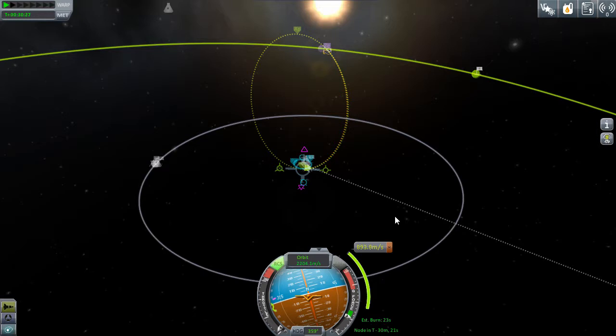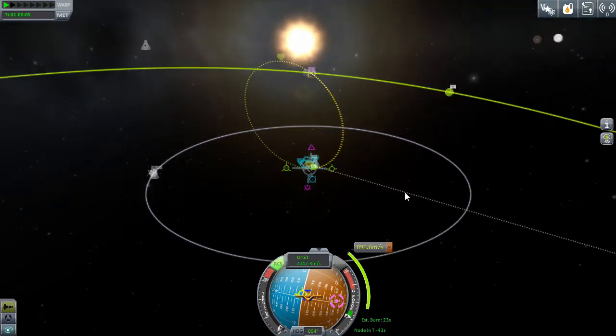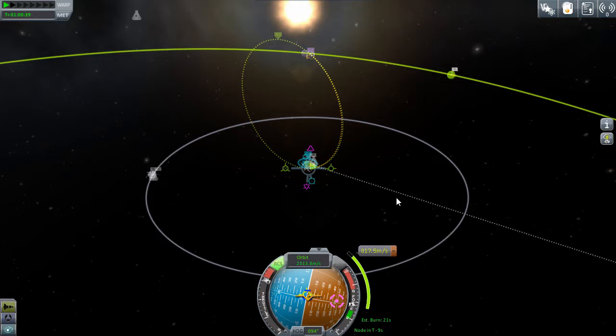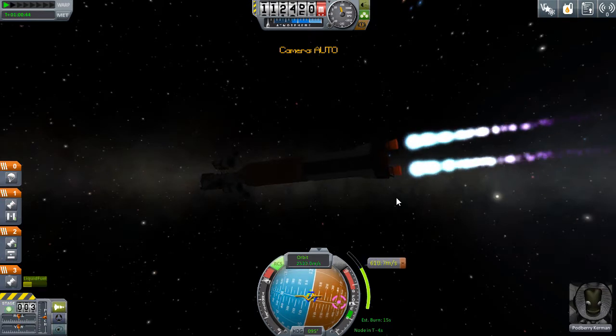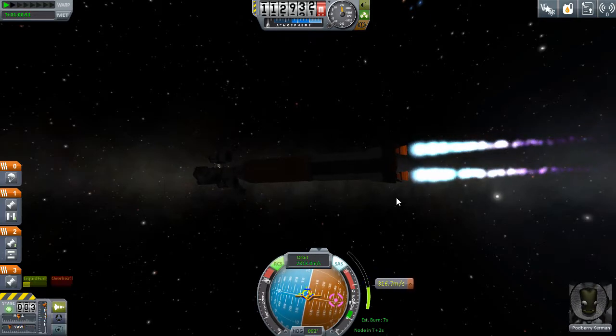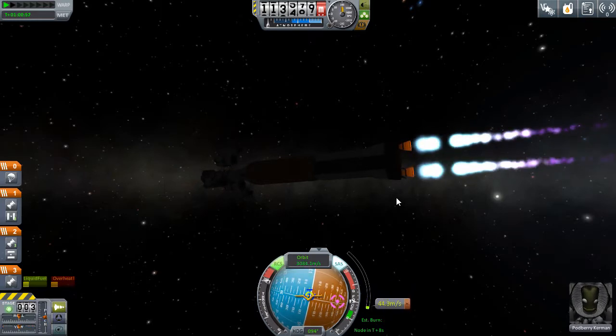I think we have enough fuel to do that. Let's find our target and wait a while. It's a 23-second burn so we want to burn 11 seconds one side and 12 seconds the other side. Can't go really fast past this or you might miss everything. Just burn, baby burn. Our fuel situation - not bad. Keep on target, SAS on. Starting to move away from us - cut it.